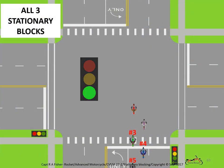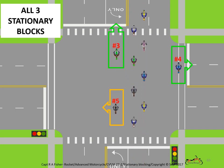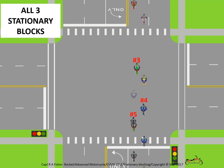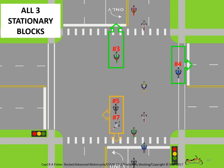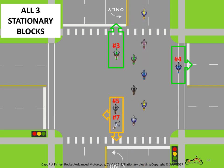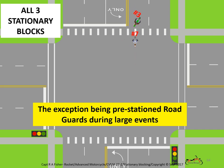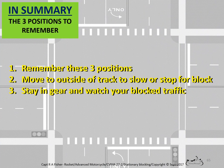Here are all three stationary blocks with one road guard in each of the three directions. With two left blockers, four is likely the most road guards you'll ever see assigned on a roll for any intersection. In summary, we've now seen how each of the stationary blocks work and, most importantly, the three positions from which each can be done as safely as possible.